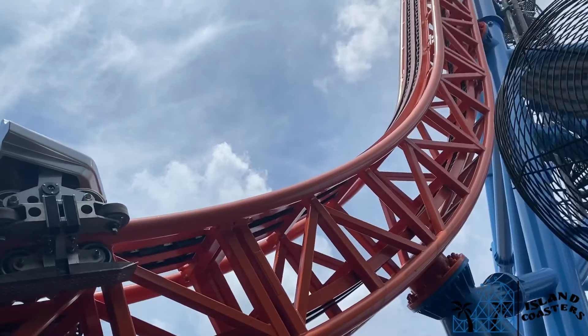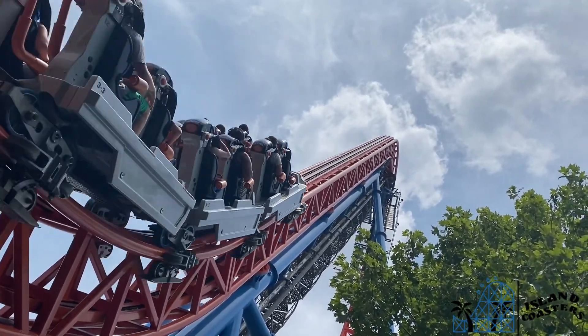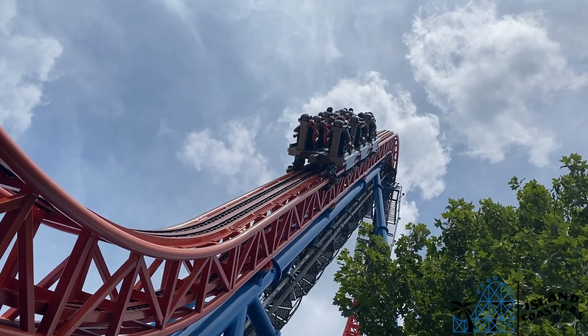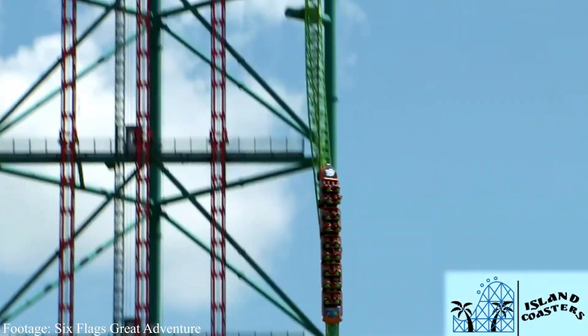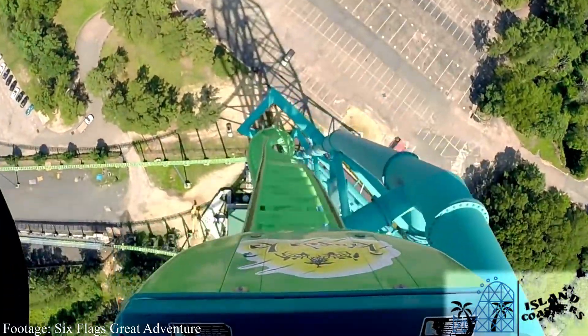Next up is another GP nightmare: Fahrenheit's vertical lift. This slow lift up, seeing nothing but the track ahead of you in the sky, always draws out the screams and the overreactions. Now the real kicker here is we're gonna throw in the height from Kingda Ka — how about a 456-foot vertical lift? The anticipation!